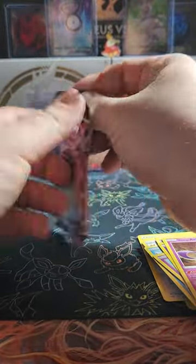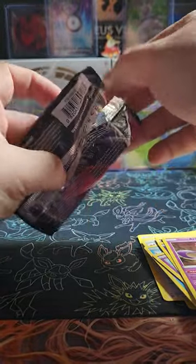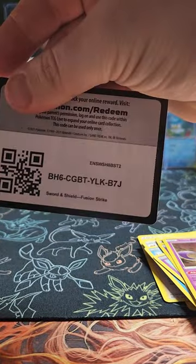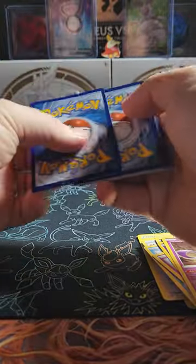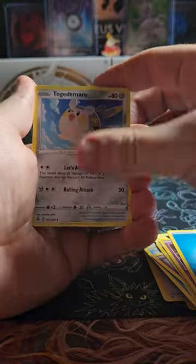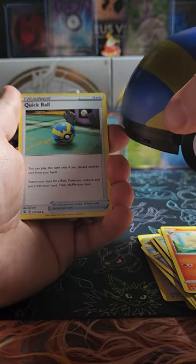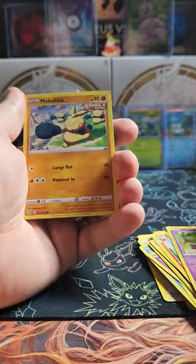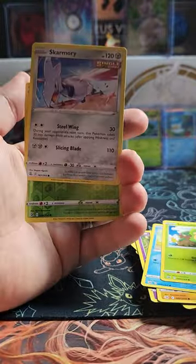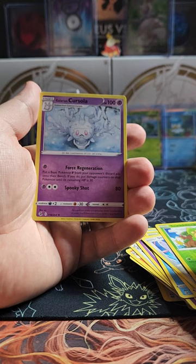Last but not least, Fusion Strike. Maybe a Gengar? Do you want to be my friend, Gengar, please? Let's see. Code card. One, two, three, four. Water Energy, Togedemaru, Ninetales, Quick Ball — ha, look at that! Mawile, Makuhita, Panpour, Sewaddle. Ooh, Skarmory. Sewaddle wants more. And non-holo Galarian Cursola.